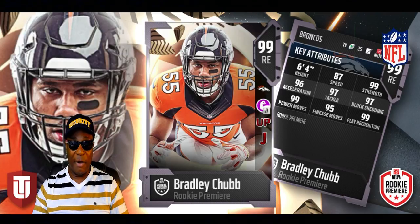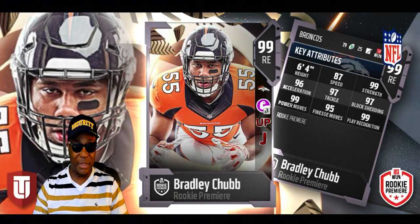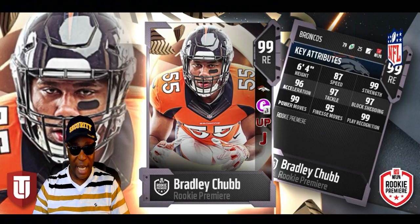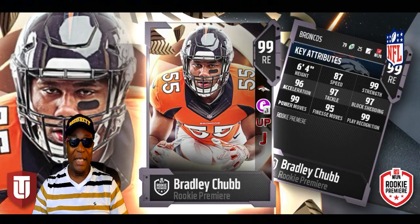We got Bradley Chubb of the Denver Broncos, of course rated 99. He's a right end on the defensive side of the football, 6'4", speed 87, strength 99. Being a defensive end with 99 strength, he's gonna get some sacks. Acceleration 96, tackle 97, block shedding 97, play recognition 99, power moves 99. Nothing but a beast.